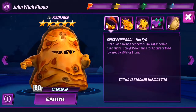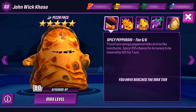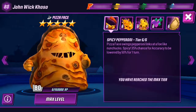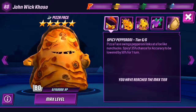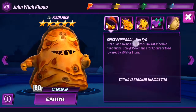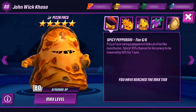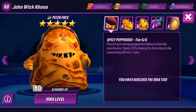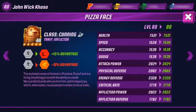The final skill is the basic skill — Pizza Face swings a pepperoni nunchuk at a foe. It has a 35% chance for accuracy to be lowered by 50% for one turn. This skill doesn't look that useful, but the accuracy reduction is a nice touch. This is a red skill.